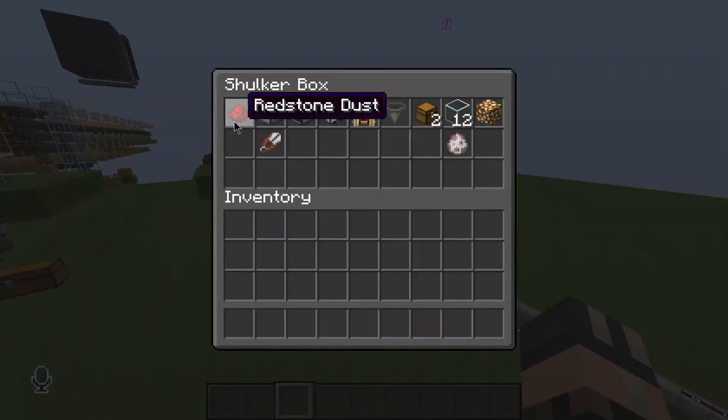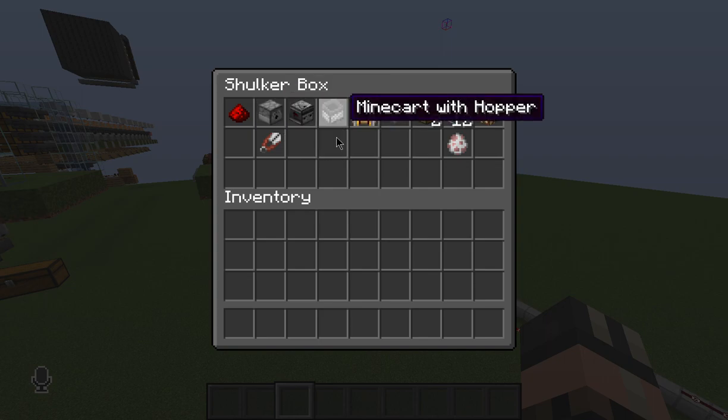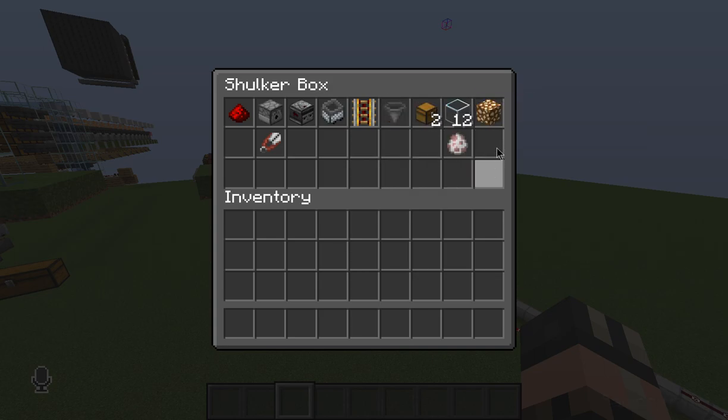It will be one redstone dust, one dispenser, one observer, one minecart with hopper, one powered rail, one hopper, two chests, about 12 pieces of glass, glowstone, a few shears, and a sheep.